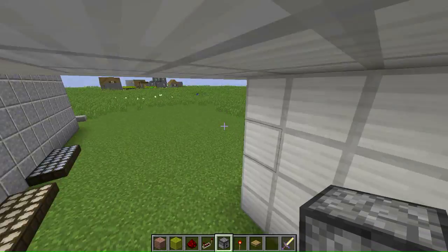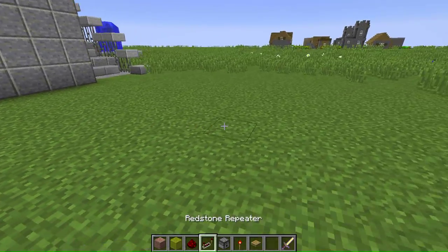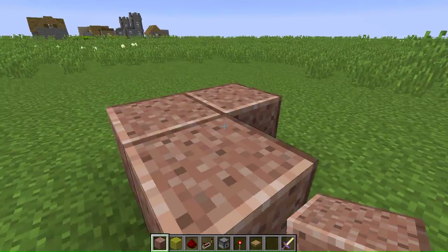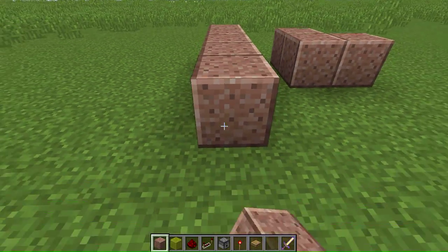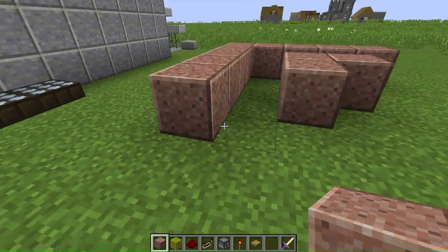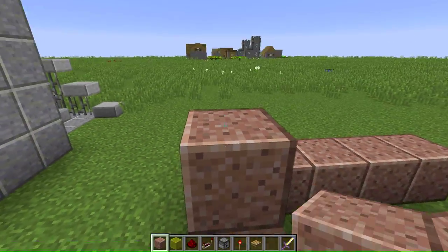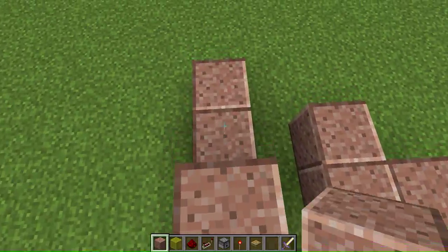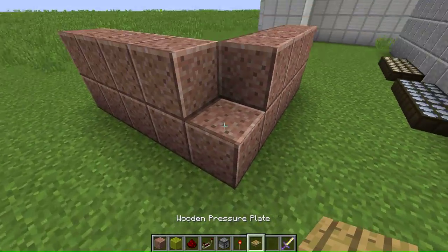Let's go over here and start building. First, you're going to make an L shape. Then go a block away from it and do this — this forms the hallway you walk through. Then make another block up for the second row.